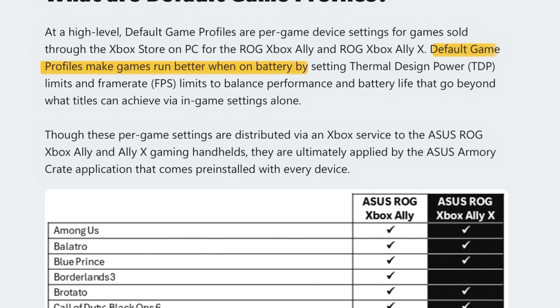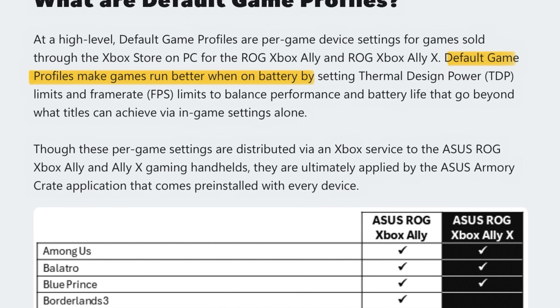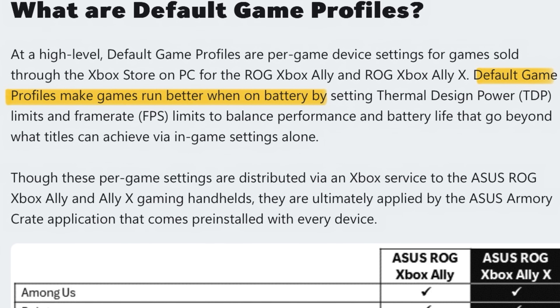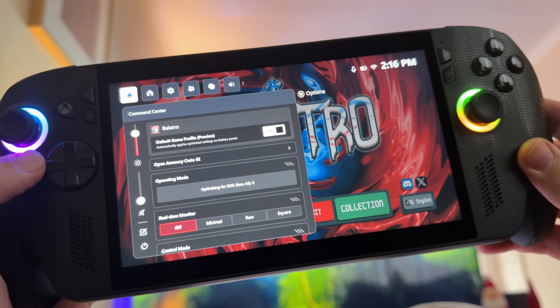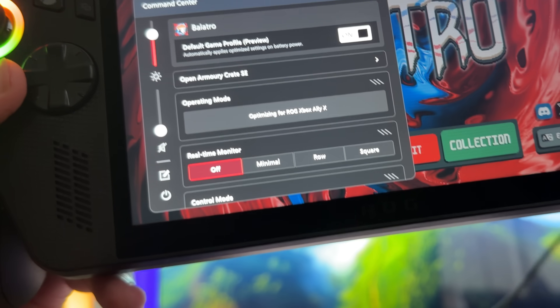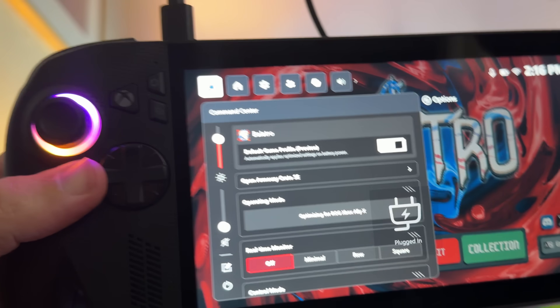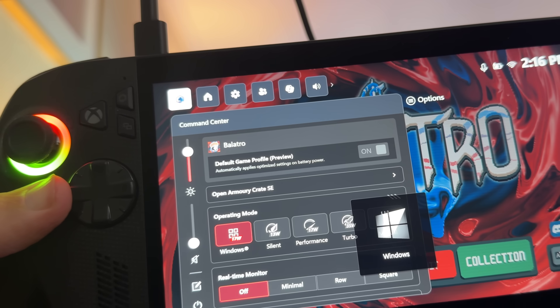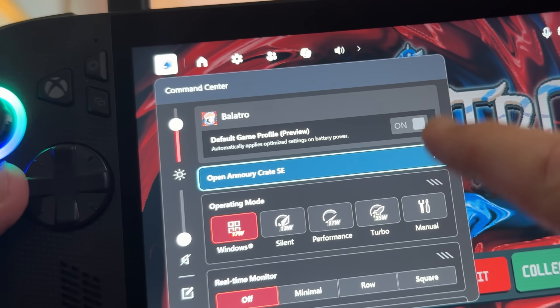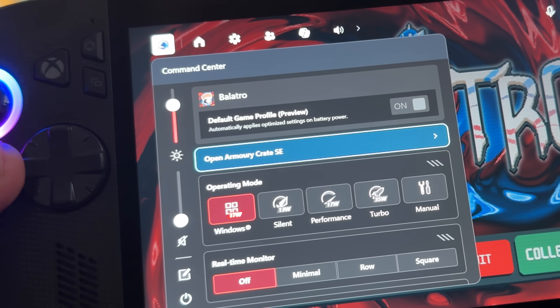The third key thing is that these new default game profiles only work when our Xbox Ally or Ally X is on battery and not plugged in. We can see in Balatro that the default game profile is enabled when on battery. When we plug in our charger, this new default game profile feature is blacked out and we can't enable it, because we obviously don't need battery optimizations when plugged in.